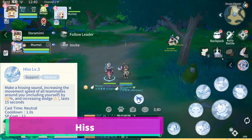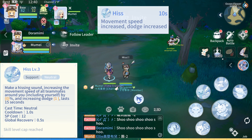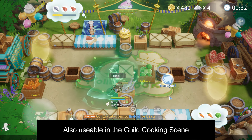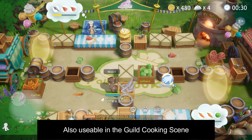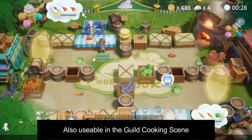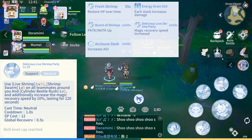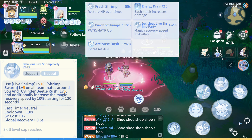This skill increases the Move Speed and Flea Rate of all allies around you. This skill casts Live Shrimp, Batch of Shrimp, and Arclaus Dash all at the same time.